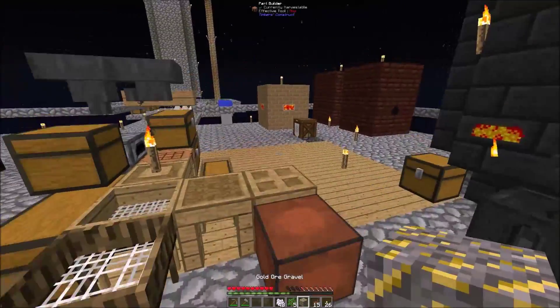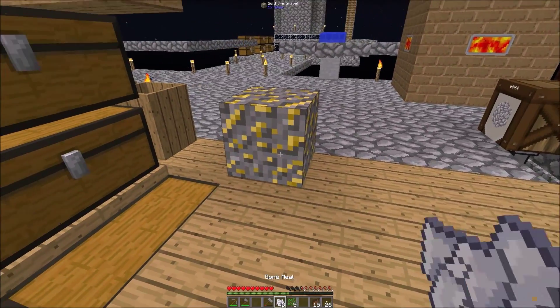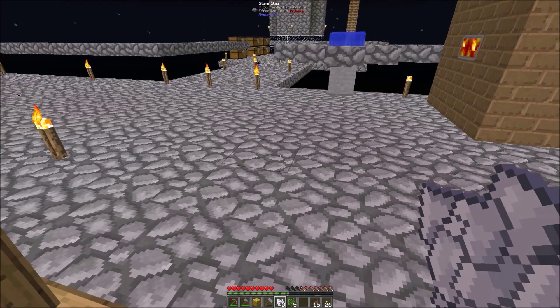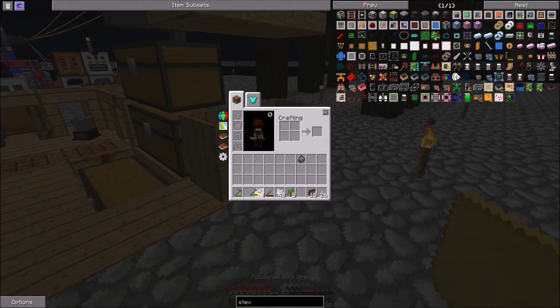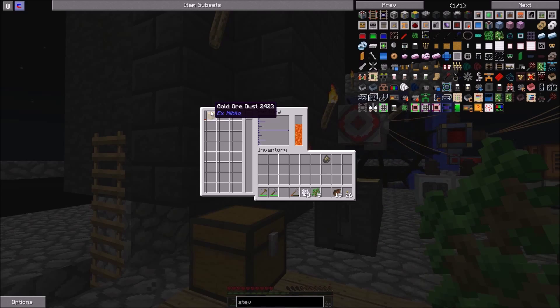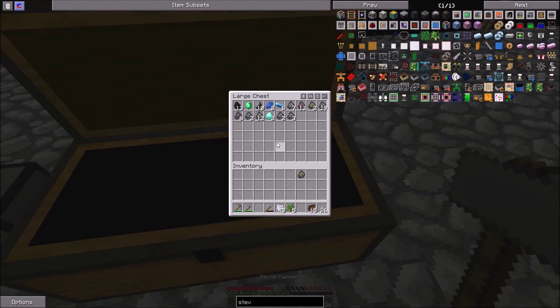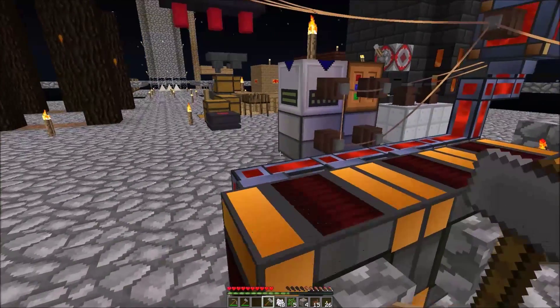Also guys, if you get gravel and hit it with a hammer, there's a chance you get more — like four flakes. And if you hit the flakes again with a hammer, there's a percentage chance to get even more. But if you put the flakes in the smeltery, you actually get two ingots of gold instead of one — so you get double. And I've already got two diamonds already!